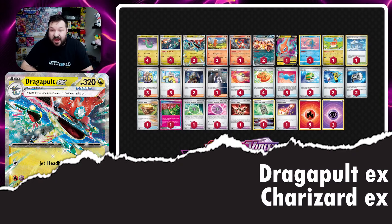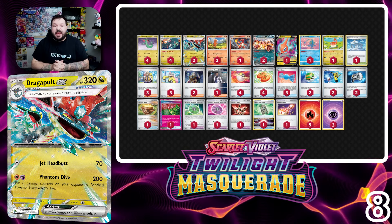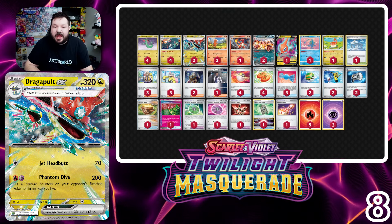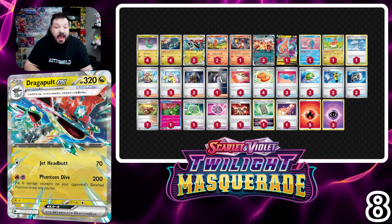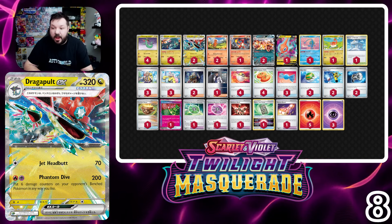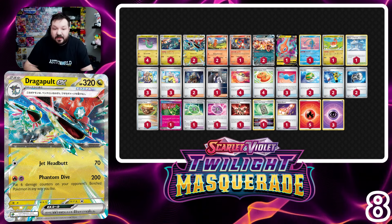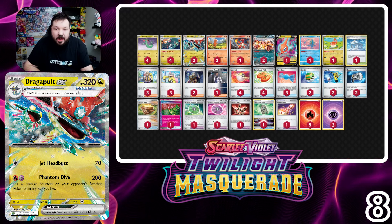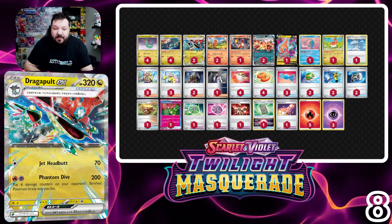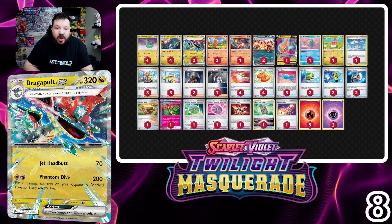One of the oddest deck choices coming in at number eight is Dragapult plus Charizard EX. When we look at Charizard EX, we're looking at it not just as a big attacker but for its ability to accelerate fire energies to our Pokémon — including powering up Dragapult EX. Dragapult EX is a card that kind of slipped off my radar because I didn't necessarily understand the power of Phantom Dive: doing 200 damage plus placing six damage counters on your opponent's bench Pokémon however you like lets you build up damage in play, kind of bringing back old Dragapult VMAX vibes.